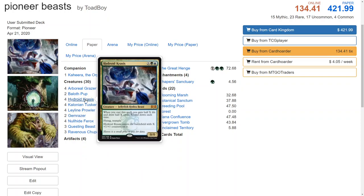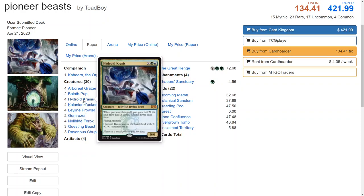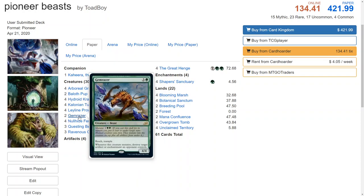Fun things to note: if you take a Gem Razer and mutate it onto a Hydroid Krasis, that's pretty powerful because it makes the base a 4/4 — you just pay three mana to add four power to it. You don't need the reach or trample, but just adding the stats and then destroying one of the opponent's artifacts or enchantments is great. There are artifact creatures, enchantment creatures, and enchantment removal spells — this even destroys an opponent's Great Henge if needed. It's a powerful card and I think it will find some play in Pioneer going forward.